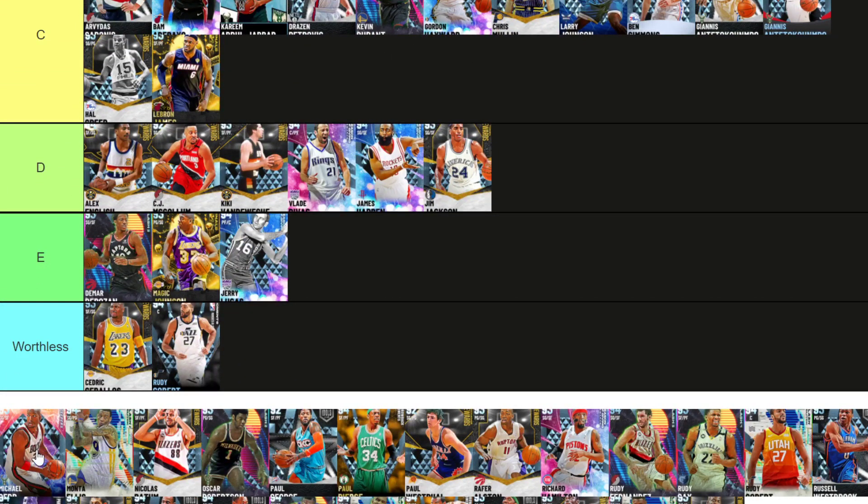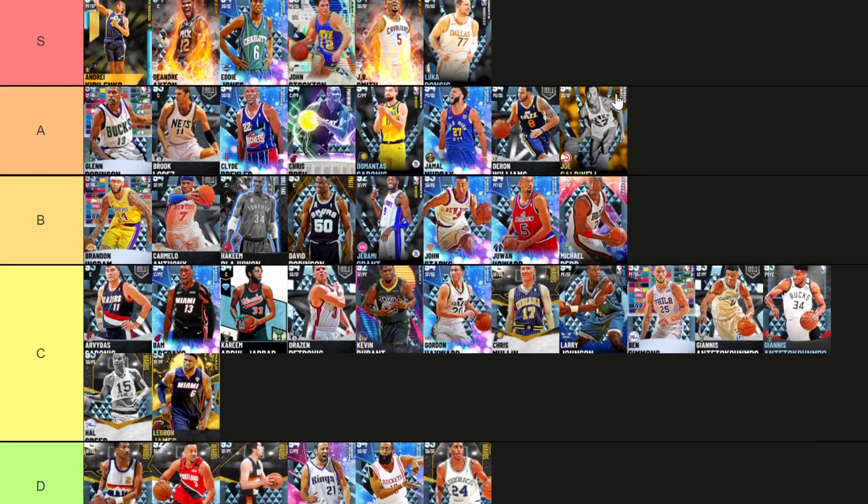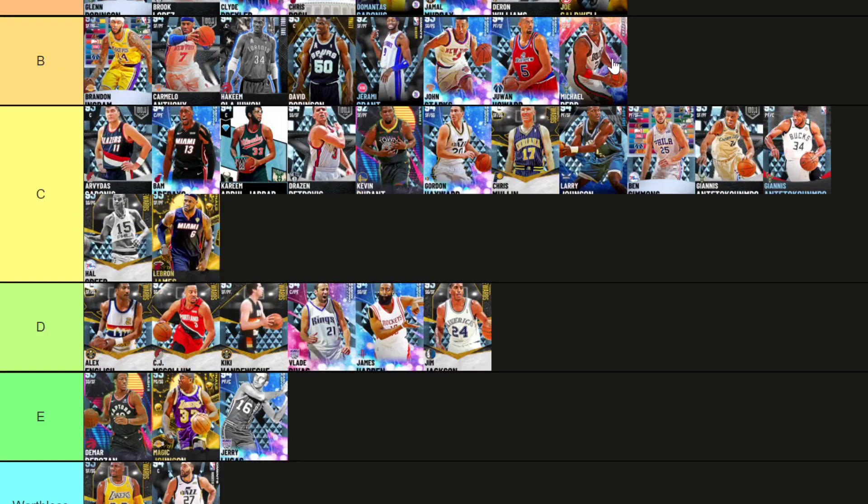Michael Redd — he's just like a better version of Drazen Petrovic, Gordon Hayward, Chris Mullen. Let me put him in B tier. He's one of the best shooters in the game but doesn't bring anything else except shooting. So B tier.